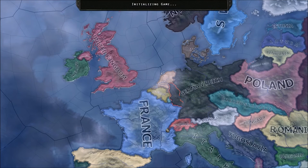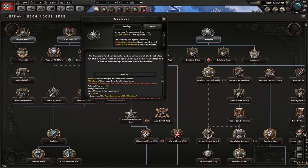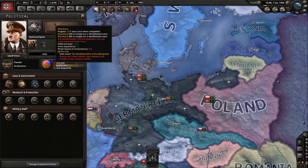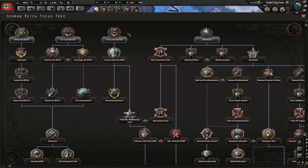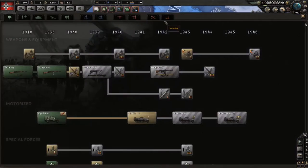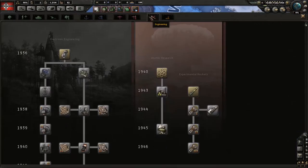I'm going to show you what to choose and what research to do in the early game. You should always choose Rhineland first in the beginning — this gives you 120 political power and five army experience. World tension isn't very important because you'll have to go down that path sometime anyway.